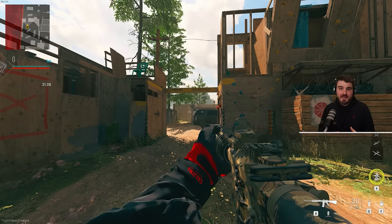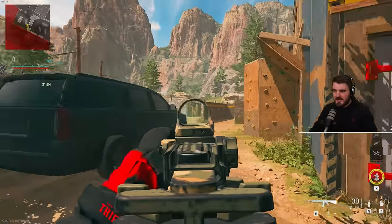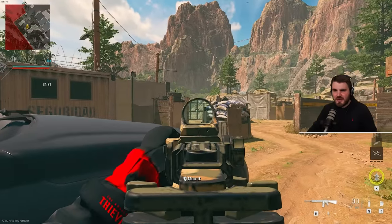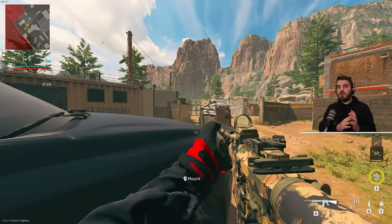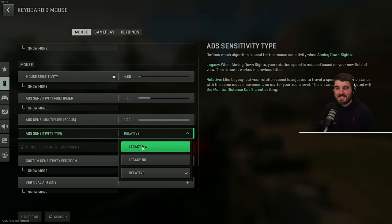You've got to understand what your play style is — are you a flashy player who runs around flicking a lot, or are you more of a player who posts up and does a lot of tracking? That's going to determine where you set your monitor distance coefficient. Alternatively, you could set the ADS sensitivity type to Legacy MW and just get a one-to-one centimeters per 360, which can help with muscle memory as well. It's personal preference — there are all the options, so go and try them all out.